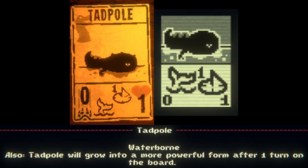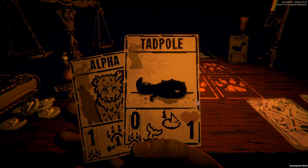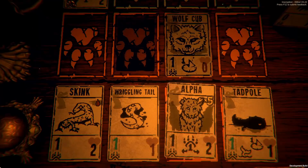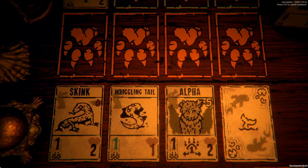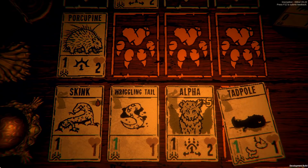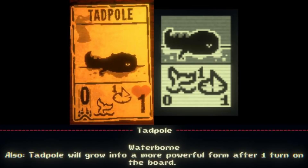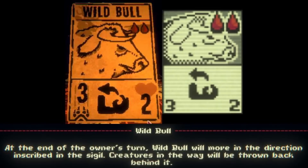This card is a Reptile Kin card with no cost, 0 power and 1 health. It has the Waterborne sigil and the Fledgling sigil, which evolves it into a Bullfrog after one turn. Since it has no cost, this card is comparable to Gekk, except that it's not a rare card and it can't attack or defend on the turn that it's summoned. Overall, it's a really good new card, and it helps solidify Reptiles as one of, if not the best, Kin, as they have access to 2 different cards with no cost.